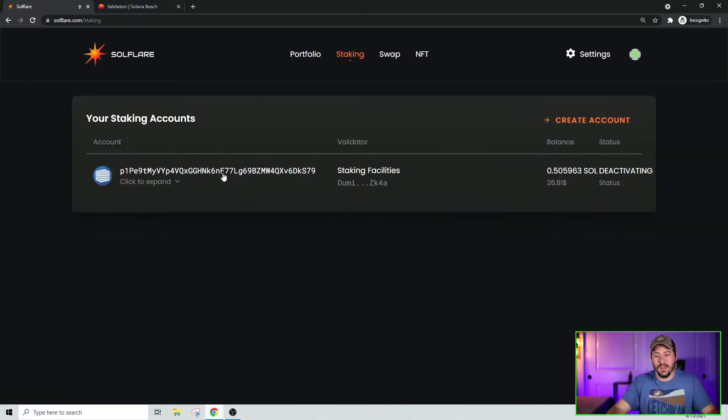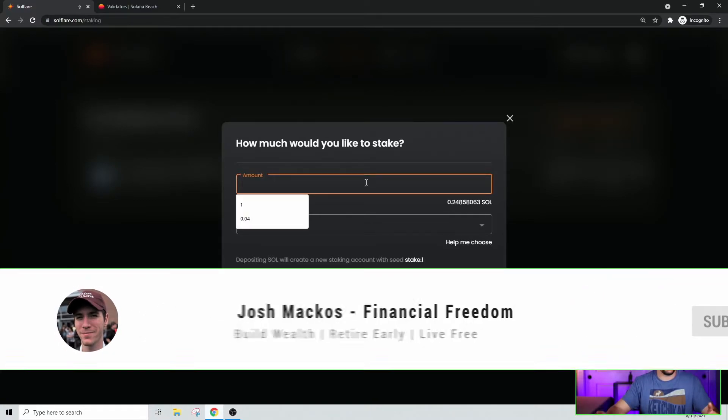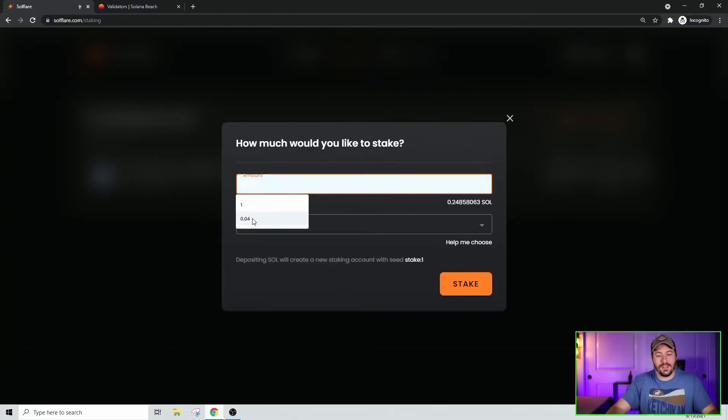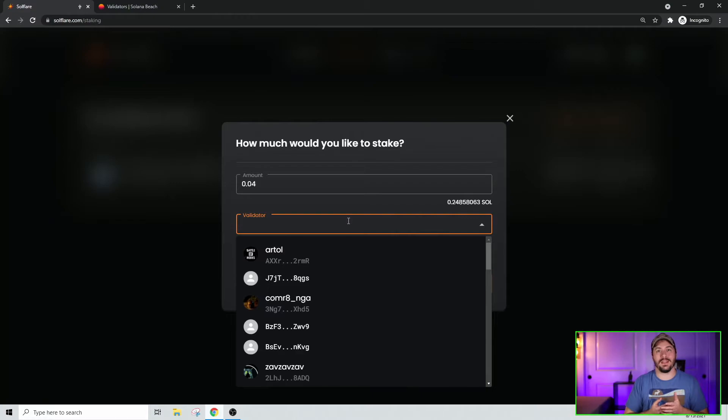To stake, you just click the Stake button. You can see I have a wallet currently deactivating, but if you want to stake more or just transferred more SOL in, you click Create Account. Once created, you select how much SOL you want to stake. Keep in mind you can't stake all of it — there's a small transfer fee, like fractions of a penny. So if you have 100 SOL, do 99.999 and leave a tiny bit in the original address.